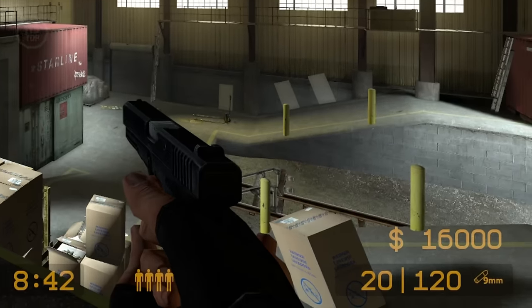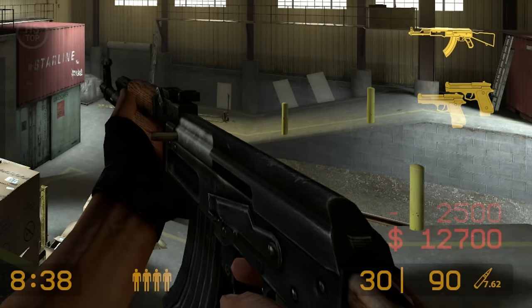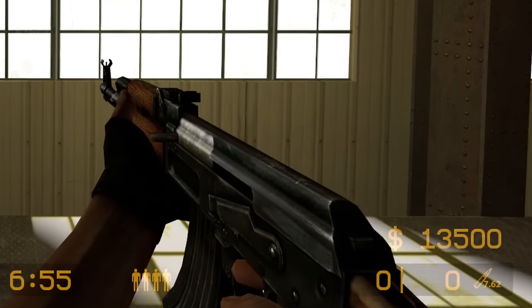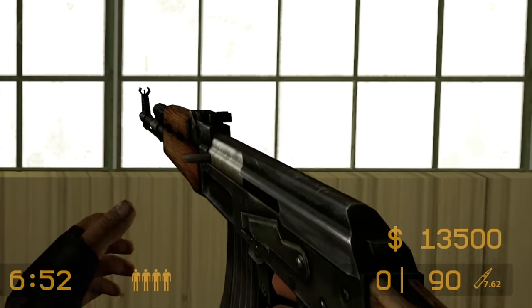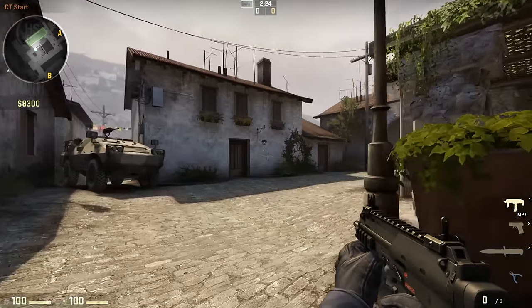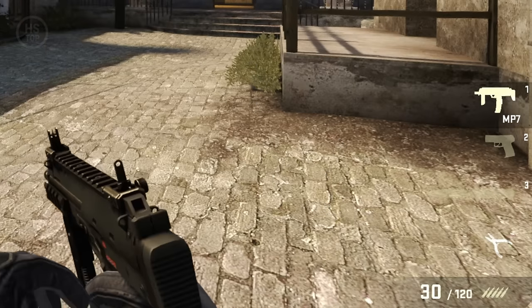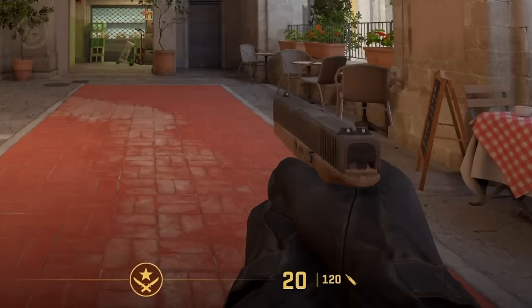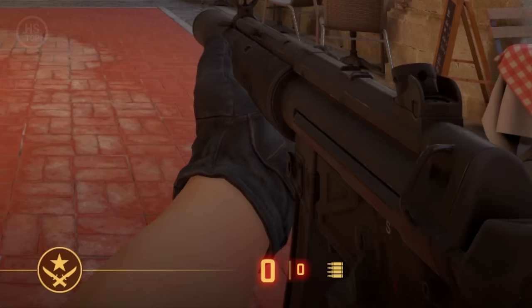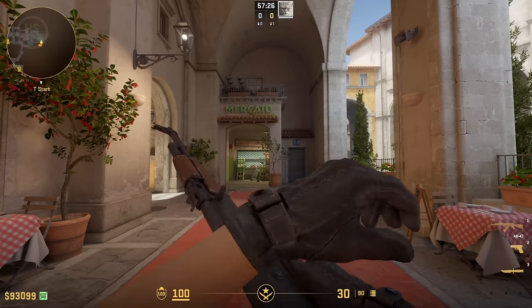In CSS you get full ammo when you buy a new weapon and at the start of each round for your received weapons. But if you run out of ammo completely, you can go back to the buy zone and get more. In an early version of CSGO there was also a shared ammo pool and you just had to go back to the buy zone where ammo would be automatically refilled. In the latest version of CSGO and in CS2, each weapon has its own ammo pool, which only refills at the start of each round or when you buy a new weapon.